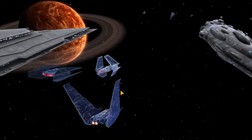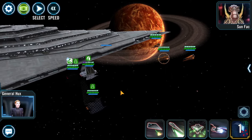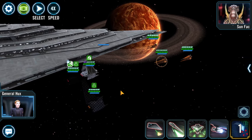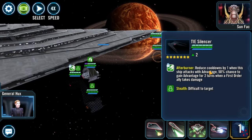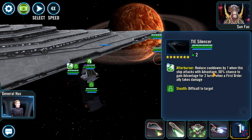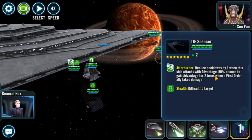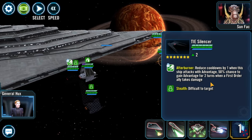With the Finalizer, how it works is when the match starts it activates all of your reinforcement abilities for your ships. Unlike other ships where you have to call in a reinforcement to get their reinforcement ability, you instantly get it. For instance, Kylo Ren unmasked immediately gets Afterburners.